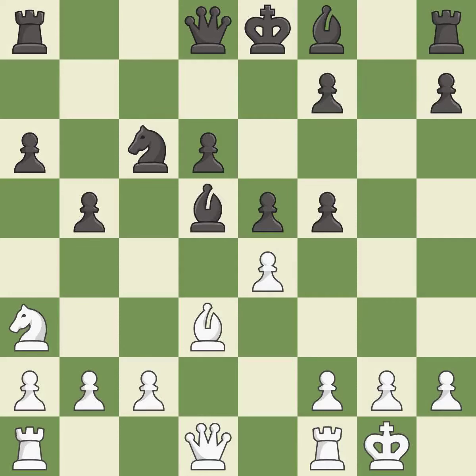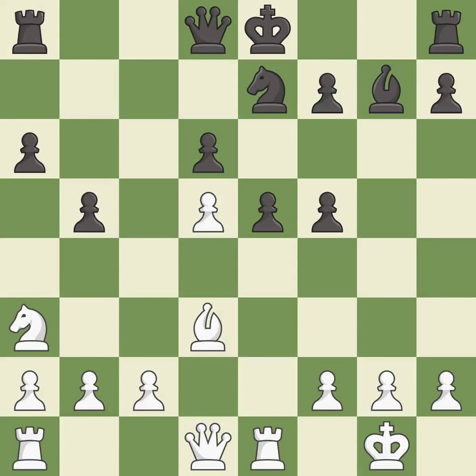Castling gets the king out of the center and activates the rook. This maintains the balance in material with a good trade. This defends a pawn that was under attack and had no defenders. This threatens to kick a bishop, developing a bishop off its starting square and getting it into the action.